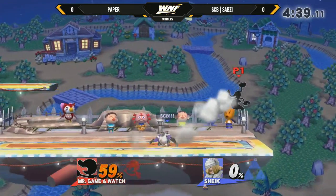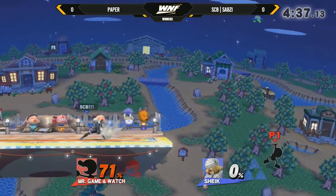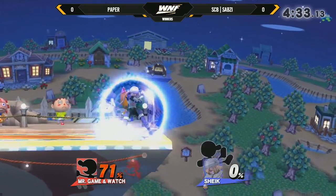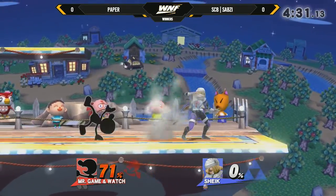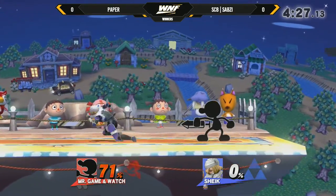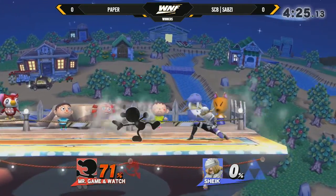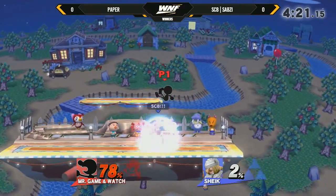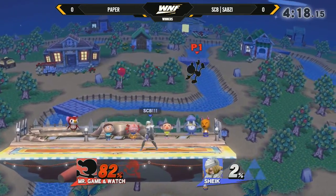Up smash is so good against Sheik. Because basic Sheik play is: I'm just going to jump in with these forward airs, oppress you in the mid-range, get you off stage. And this character is just like, I don't care about that - you're just jumping into my invincible up smash for free. It just keeps swinging with very little end lag. Pretty much an anti-air machine.